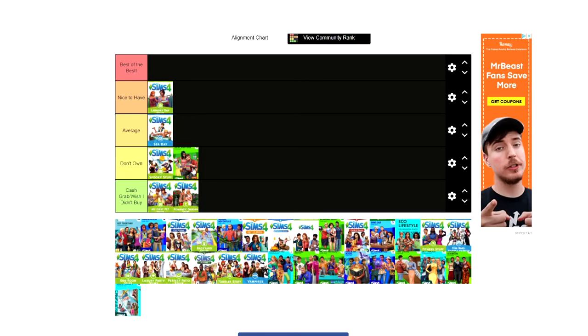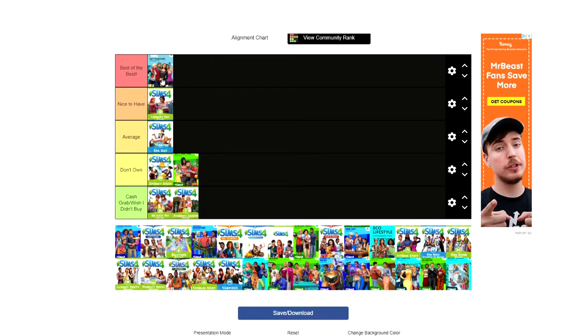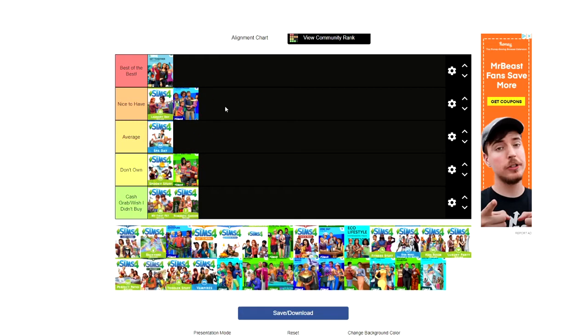Nifty Knitting I don't have, so no comments. Get Together is the best pack in The Sims 4 — you cannot change my mind. If you don't own Get Together you are doing something wrong. It's the second expansion pack and has the biggest world, which is also the best world aesthetically, with the most potential for exploration. It adds so much gameplay.